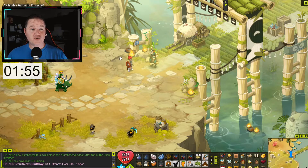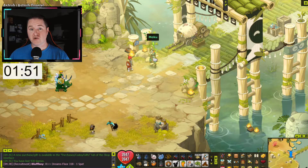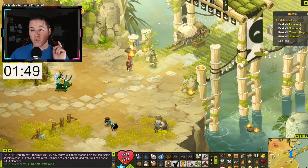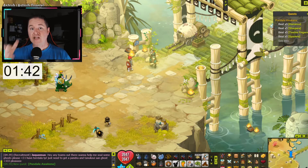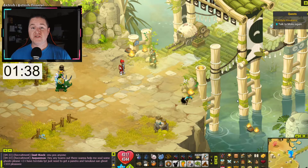First thing you're going to do is come up here to 12, negative 21 — the entrance to the bridge — and you're going to talk to Moku. Moku is going to assign you the quest Pandala Awakens, in which you're going to have to kill five of each Rothseer type of class in the Astrup Quarry area. After that, you're going to talk to Moku again to move on to the next step.